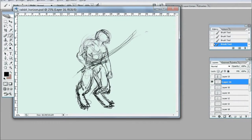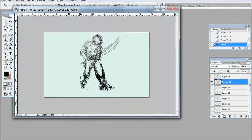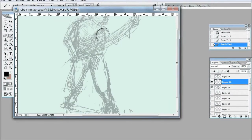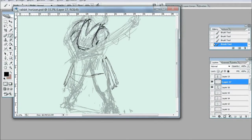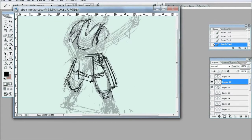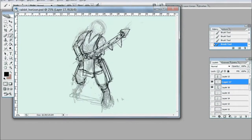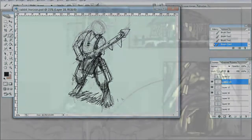I based the weapon for this character off of an Aztec club called the Macuahuitl, and it's a pretty interesting weapon where the edges carry sharpened stone, or in this case it'll probably be sharpened metal pieces. Historical accounts say that this weapon could decapitate a horse.